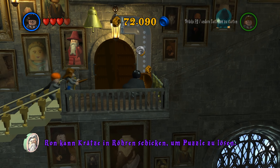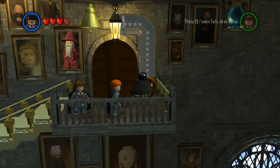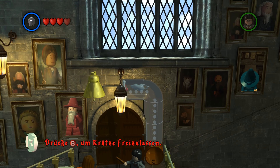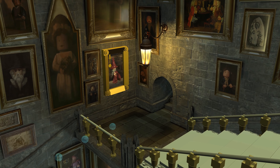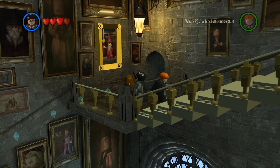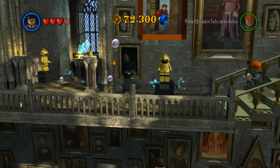Für all diejenigen, die sich im Harry-Potter-Universum nicht auskennen: In Hogwarts gibt es sehr, sehr merkwürdige Treppen. Ron kann Kretze in Röhren schicken, um Puzzles zu lösen. Oh, es ist Fluffy! Der hat seine Hose wieder. Ich fühle mich veräppelt. Können wir jetzt mit dem irgendwas machen? Ja, jetzt kriegen wir hier die Treppe zur Seite. Ich finde das ja cool mit diesen kleinen Mini-Rätseln hier in Lego. Da kriegen wir bestimmt jede Menge Studs raus aus dem Teil.